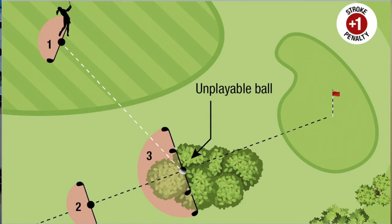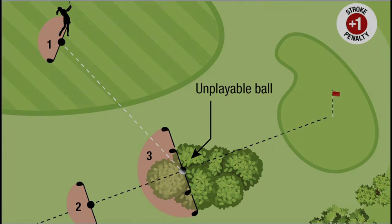Your third option is lateral relief. Just like before, you have two club lengths — from where the ball is, not from the edge of the bush or the tree. You have this option, but as you can see on the right side it might not always be a realistic option. Lateral relief is the only option where you get two clubs. You do all of those under a one-shot penalty.